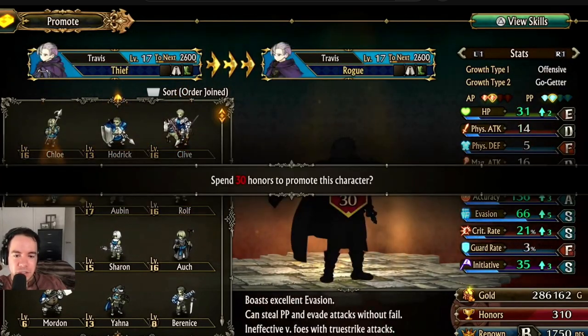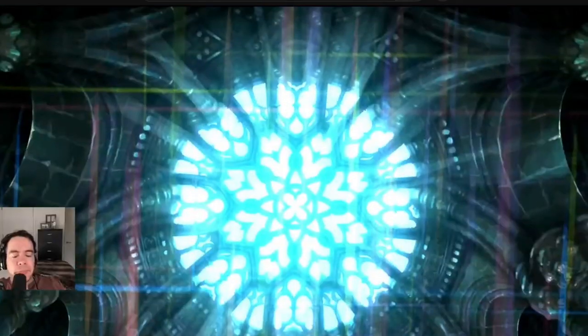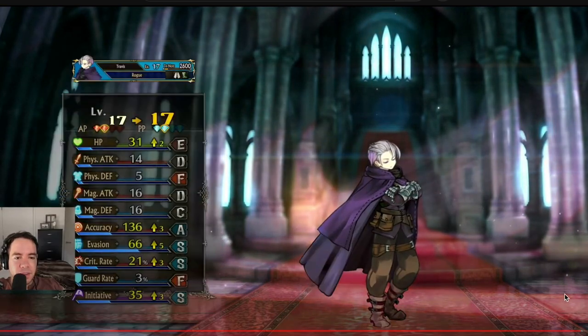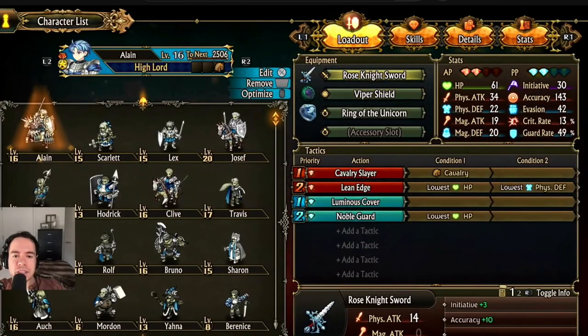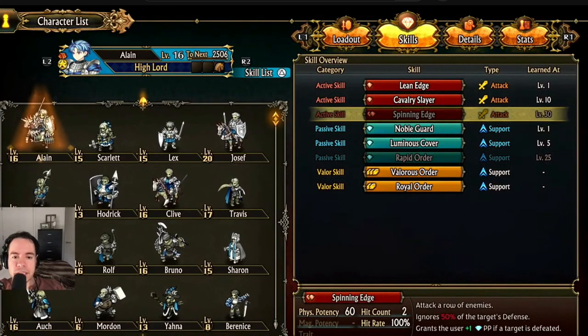Now, let's talk about the promotion process itself. It's not just a simple click of a button — it requires earning a renowned rank of B. You can unlock the promotion option by completing the first quest in Elheim. And here's the kicker: it takes anywhere from 25 to 50 honors per promotion, depending on the class. So you'll need to put in some effort to achieve that renowned rank and unlock the promotion option for your units.